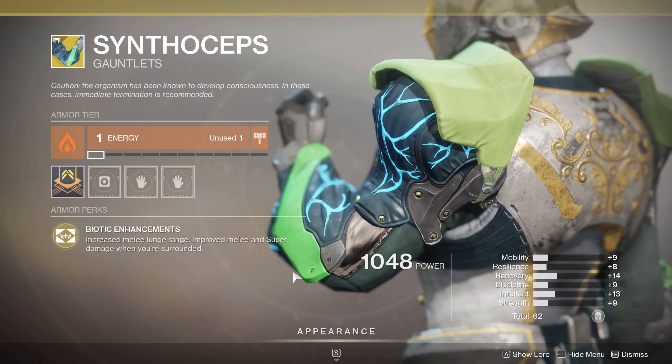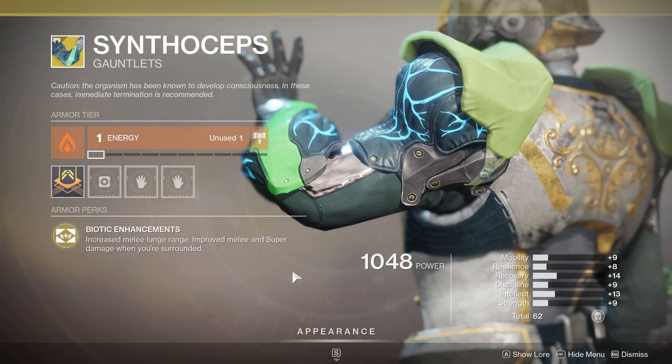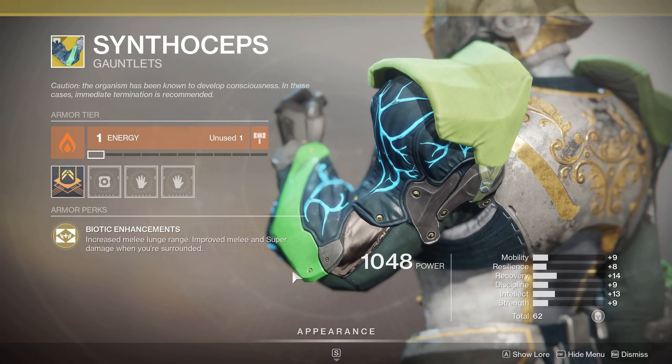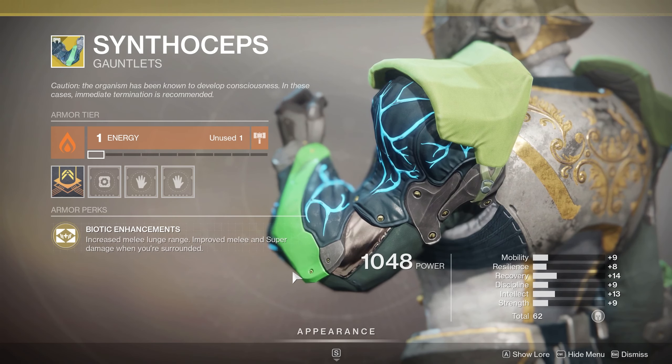Alright, for the Titans we've got the Synthoceps. Your melee is going to go farther — I think this is out to 6 meters, kind of matching what Warlocks are able to do, so Titans will be able to punch farther. You've got improved melee and super damage when you are surrounded. I think it's 3 enemies to trigger surrounded. You're going to be doing more damage, and the nice benefit is super: if you're running a roaming super with a big group of enemies, you're going to be doing more damage. If you're doing more damage with your super when surrounded, go after that main big target especially — you're going to get a better chunk of damage. I don't know the exact percentage; if somebody knows, comment below. But more super damage is never a bad thing, especially if you're shoulder-charging a bunch of people.